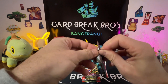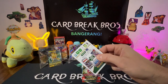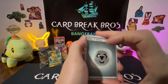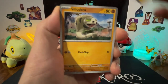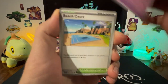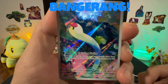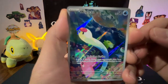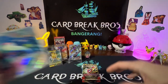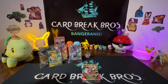Espeon first pack: Metal energy, Mareep, Silicobra, Bisharp, Rellor, Bombirdier, Hypno, Beach Court Go-go reverse — oh! Wiglett illustration rare! Bangerang! And a Cyclizar holo. First pack bangerang for Espeon — that was a good one! Good start.